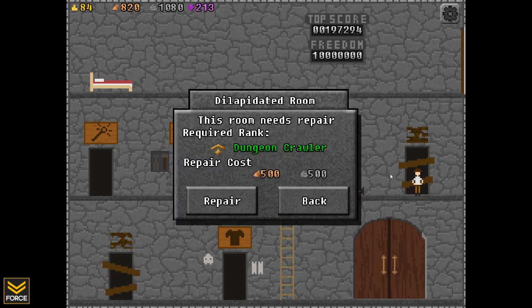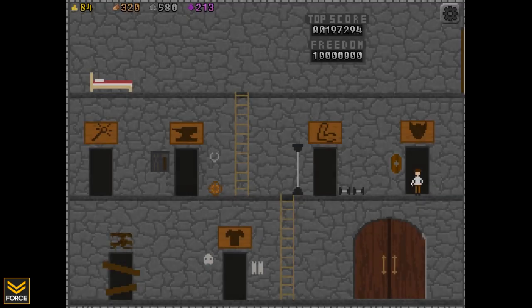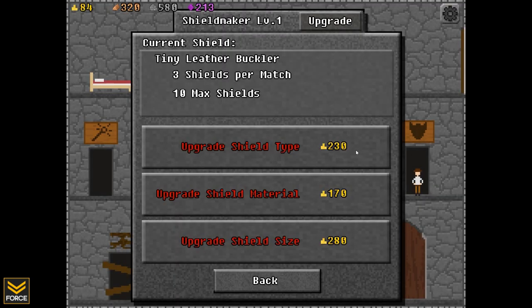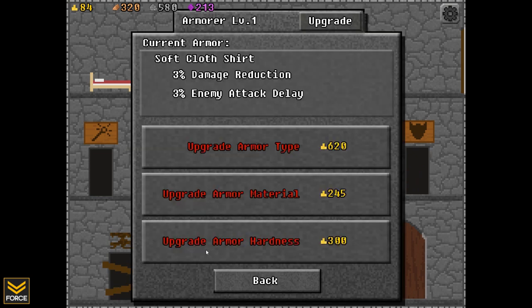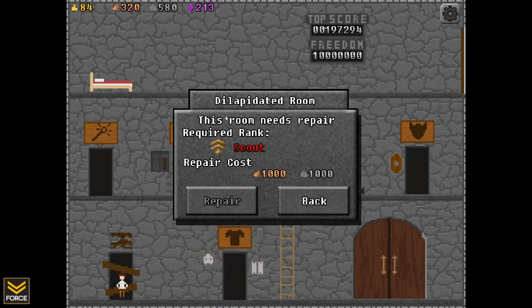So there's a progression system within this game through the castle system. There's a dilapidated room here — let's go ahead and repair it. I've got the required rank and the required cost. Now we've got access to this room, which covers upgrading shields: shield type, shield material, and shield size. And lastly, there's another room down here for reduced damage, upgrade armor, and stuff. A little bit of character progression — pretty cool.